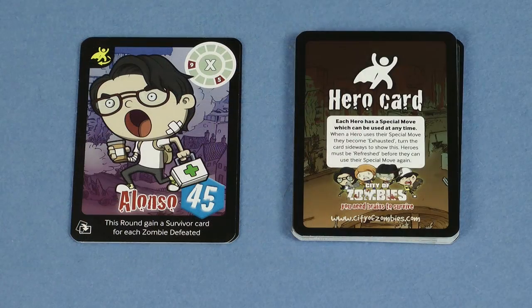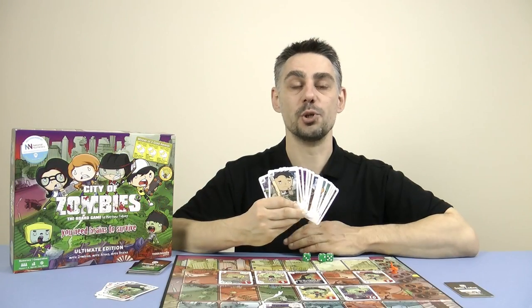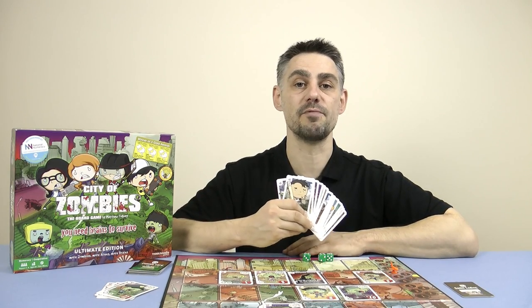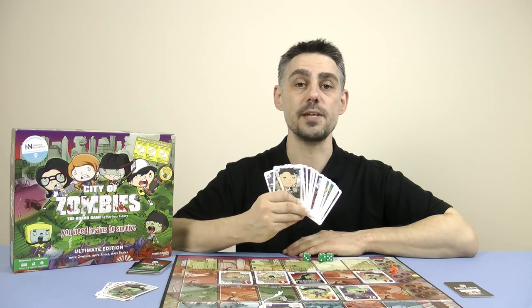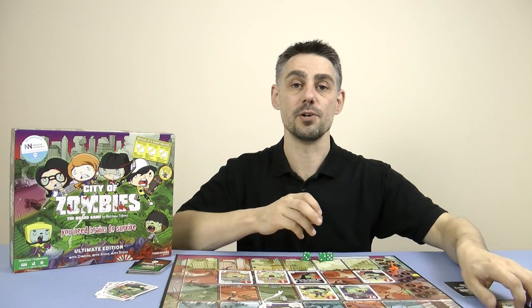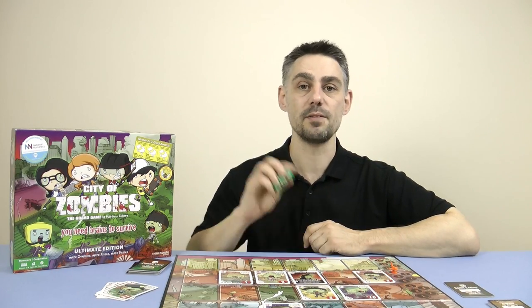The game also comes with hero cards and flip hero cards. These hero cards are optional and for this video I'm not going to use them, but they do provide a much more interesting and challenging game for older kids. The full rules for these can be found in the rulebook. And finally, decide who gets to go first — we suggest the player who does the best zombie impression — and give them the three battle dice.